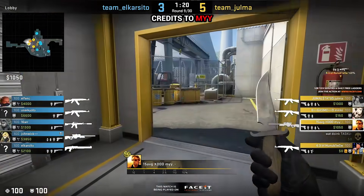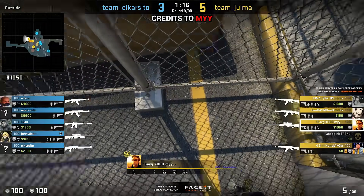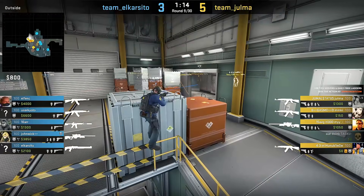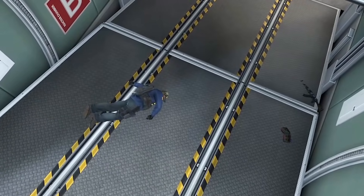Nuke and the wallbang executed with Faceit level 10s from outside lobby to ramp. Feel free to mimic it and destroy your opponents who like to stay at this common behind the box position.